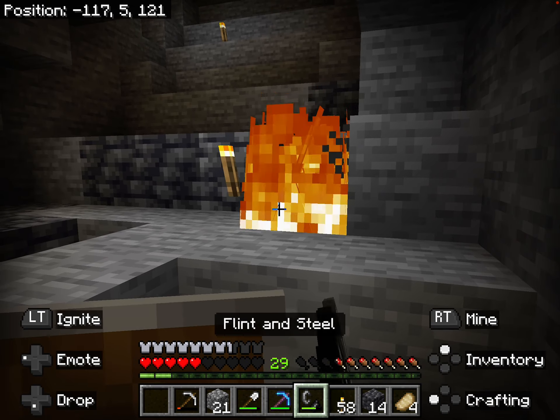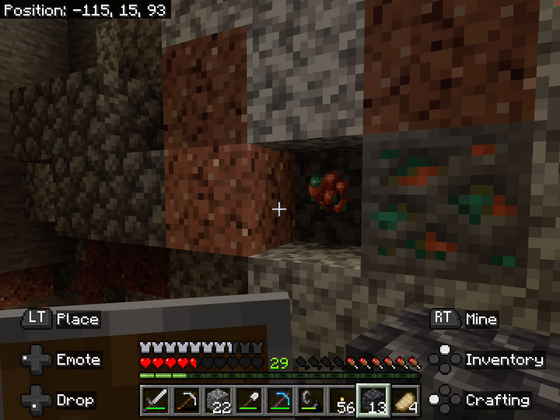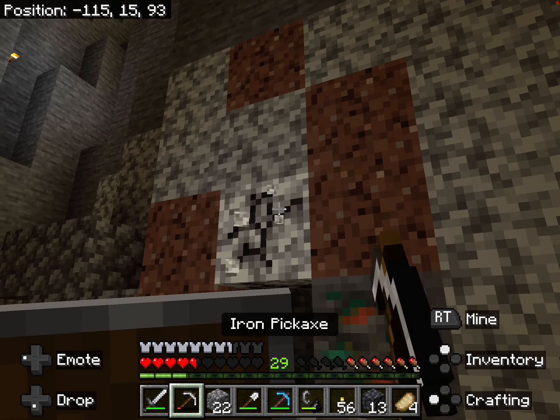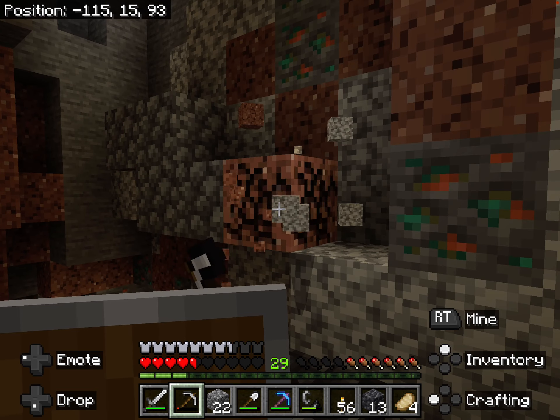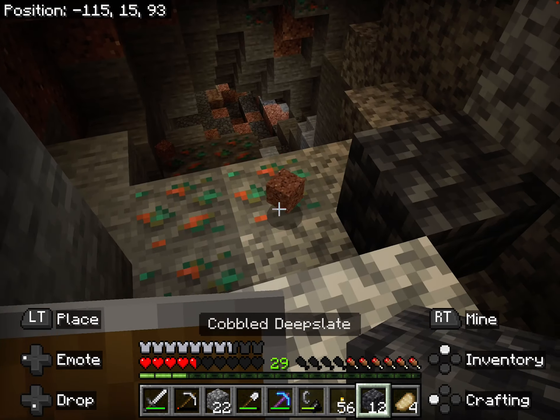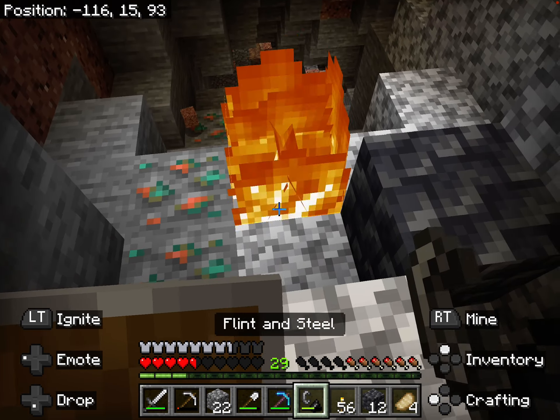Let's check around — you could have a lot more diamonds. What vein size is it? It could be a vein of two or maybe three. Keep checking around, because you never know. It's only a vein of two. Seven diamonds from a two-vein with Fortune — that's actually impressive! I also got a bunch of gold from that.